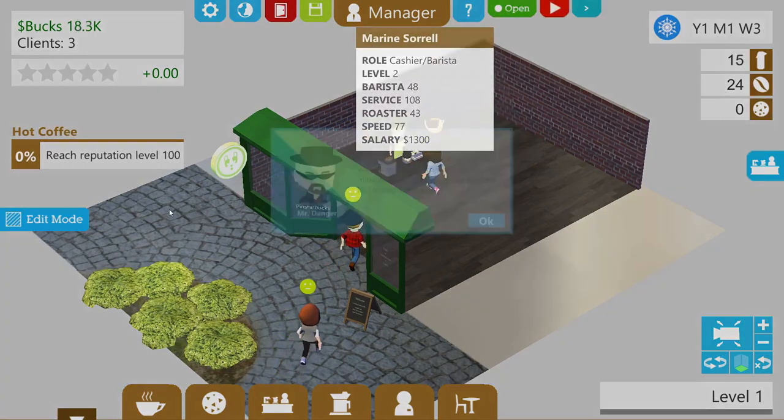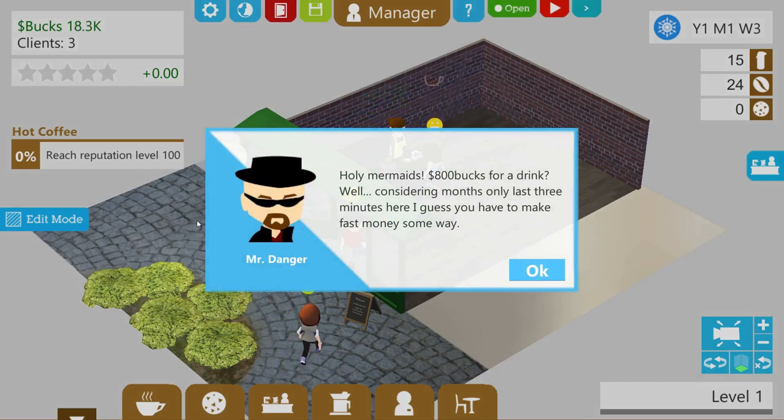Now we open the shop. That way our employee doesn't have to bounce between tasks. They explained the time scaling: it's not literally 800 bucks a drink — each person coming in here represents hundreds of people coming in to buy coffee.